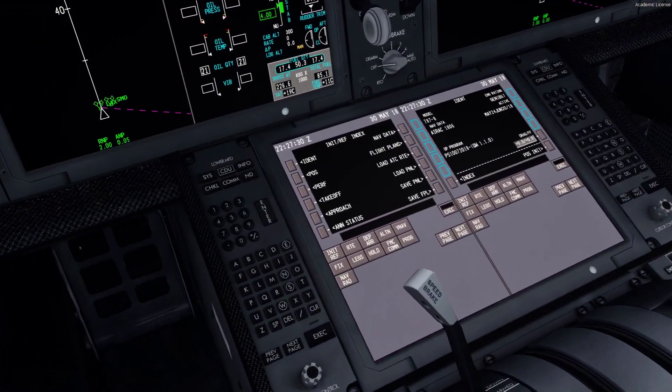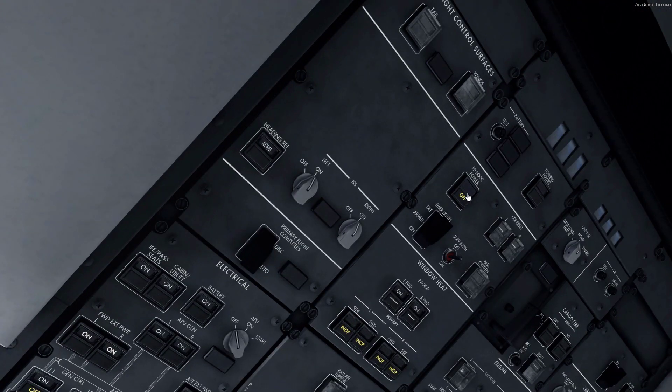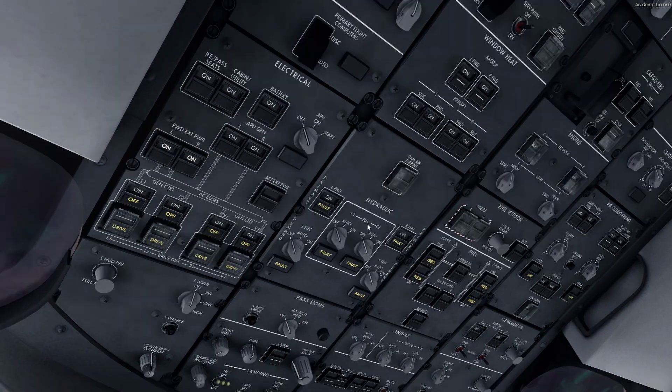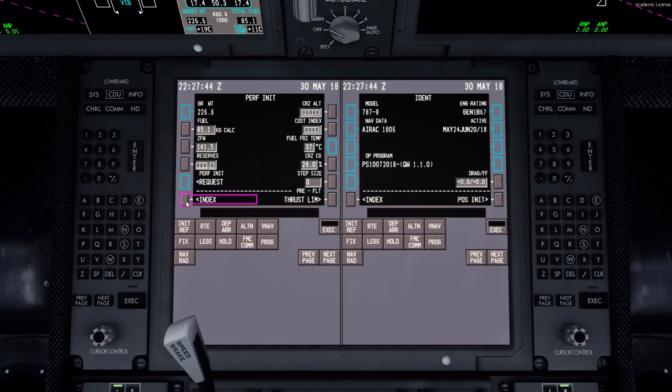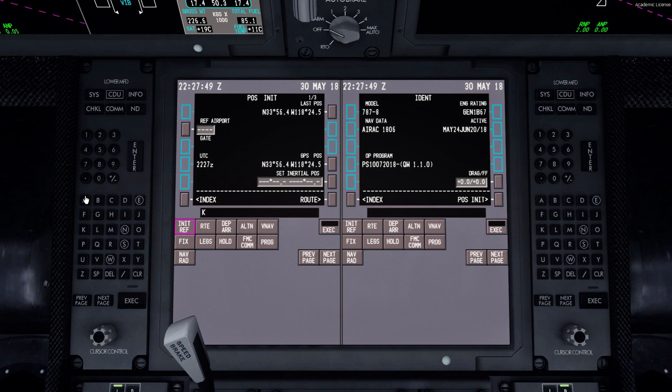This is the max takeoff weight, which is a problem. Max takeoff weight is 227, so we got very close to that. IRS is flight — those are all good.